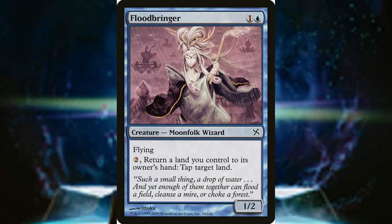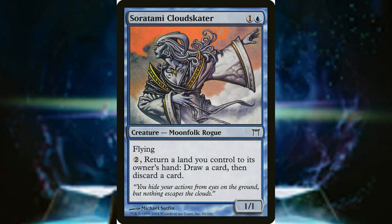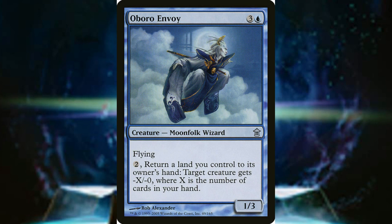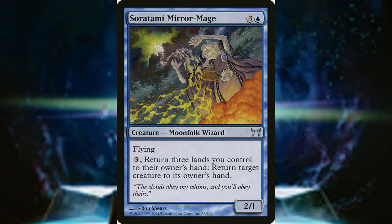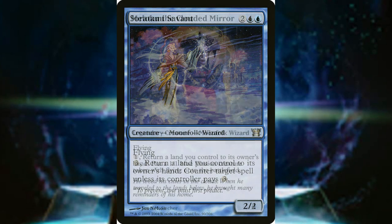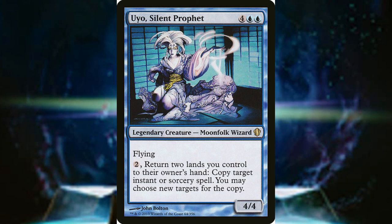This means that Floodbringer, who taps lands; Obero Breezecaller, who can untap lands; Saratami Cloudskater, who has great draw and discard; Moonbow Illusionist, who changes lands; Obero Envoy, who is a great defensive piece; Saratami Rainshaper, another great defensive piece; Saratami Mirrorguard, who can make something unblockable; Saratami Mirror Mage, who can bounce a creature; Saratami Savant, who is a nice little counterspell; Moloku the Clouded Mirror, who can make flying 1/1s; Saratami Seer, who is a personal wheel; and finally Uyo the Silent Prophet, who is a great spell copier — are all going to be in this deck.